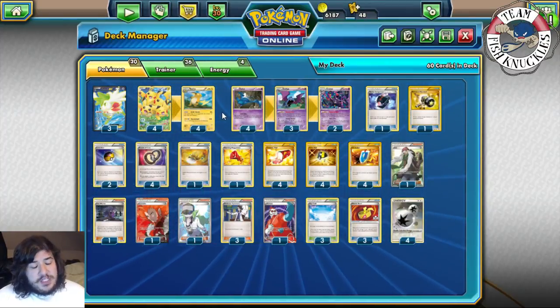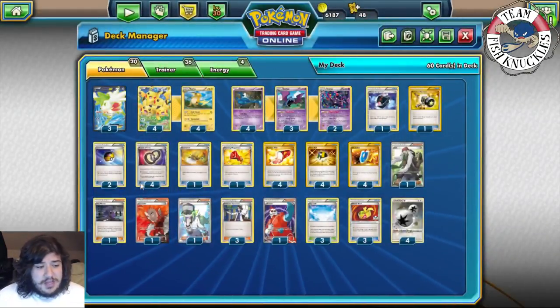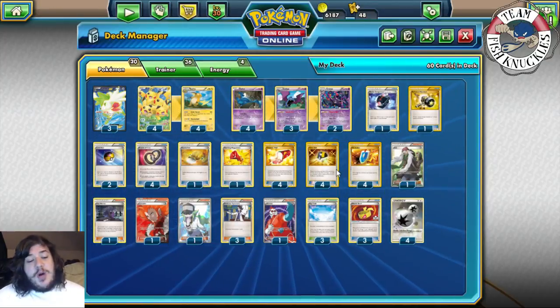One issue the deck struggles with is Pokémon with 40-plus extra HP from Tools, so we're playing Startling Megaphone to discard all Tool cards attached to each of your opponent's Pokémon. This helps fight through Fighting Fury Belt and get rid of Sparkling Robes as well. Combined with Puzzle of Time you can reuse Megaphone over and over. We also play four VS Seeker, almost a staple in all my decks.